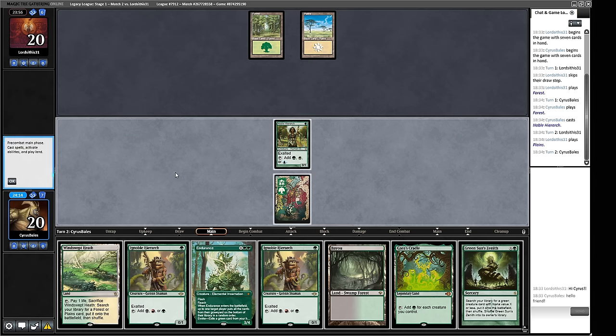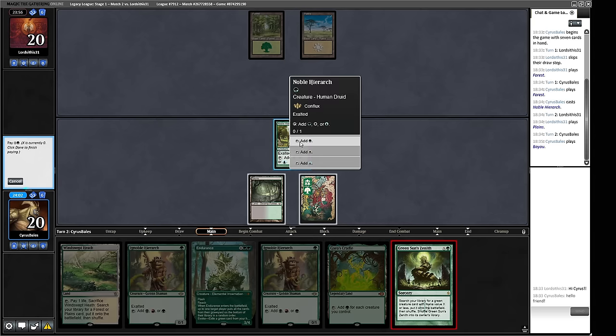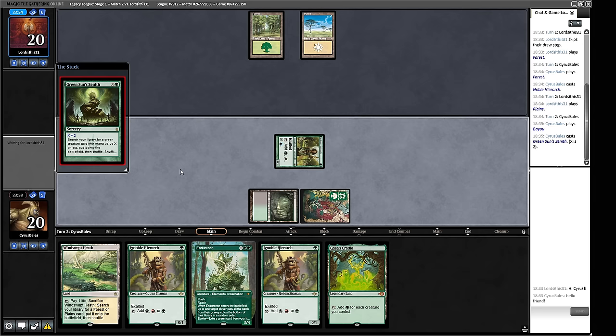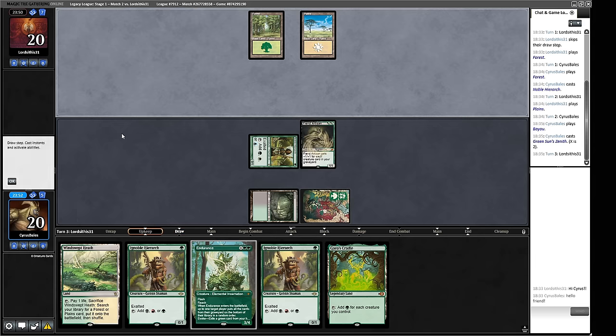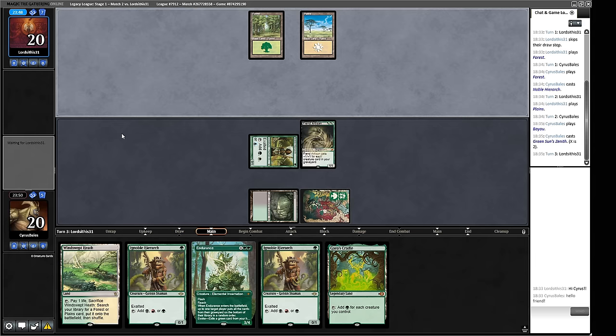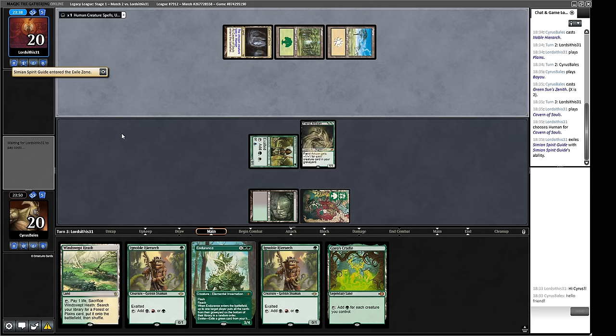I want to get another basic and save Green Sun's Zenith for something better later on. I'll play Green Sun's Zenith and get Fiend Artisan up and running — apparently our opponent doesn't have counterspells. They haven't shown us any black mana, so I'm not too worried about Orcish Bowmasters, and we can obviously do the horrible Endurance pitch play if we need to. A Cavern of Souls naming Human — some sort of green-white Humans deck. We might see a Banisher Priest-style creature, or something big and scary. Feels like our opponent is possibly on a bit of a brew.